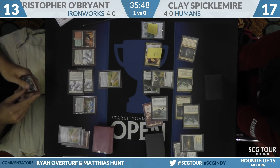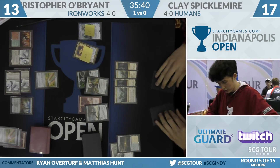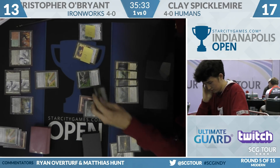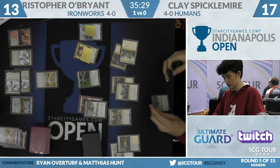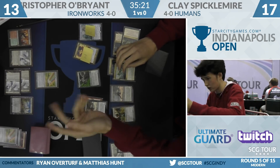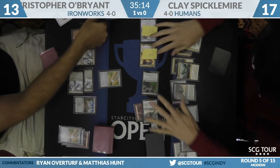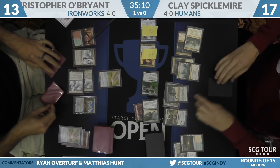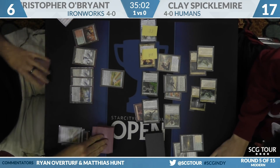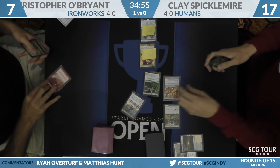Chromatic Star for O'Brien, says go. Currently, that Nature's Claim is looking like a gain-four-life spell for O'Brien — though he has Inventor's Fair online just off Darksteel Citadels, so Clay still has to be concerned. Another Kitesail Freebooter from Clay. Clay goes for Engineered Explosives, and targeting his own Star with Nature's Claim is just gain four life and replace yourself. Swing puts Christopher down to six, goes up to seven from Inventor's Fair. He draws another Nature's Claim — he definitely had a Damping Sphere in mind during sideboarding — but the disruption won't be weathered. We're going to game three.